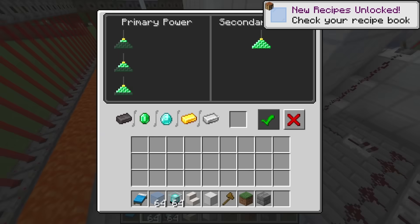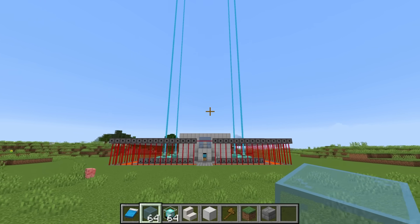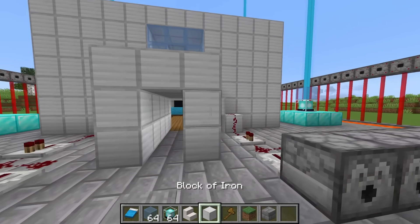Beacons are done. Now time to get some glass and place light blue glass on top. And now look at these - we got these beams of light in the sky. Oh my gosh. I think my security house is done. It's time to show Cash.